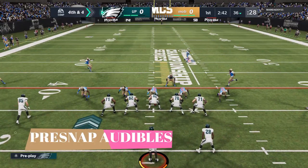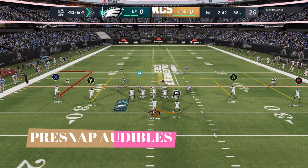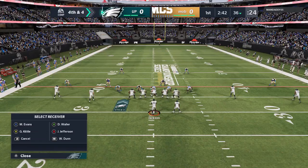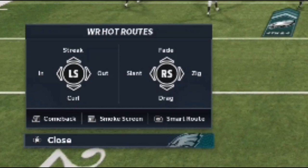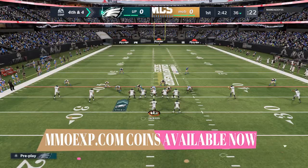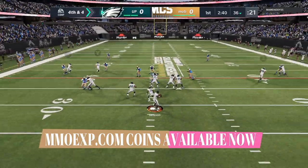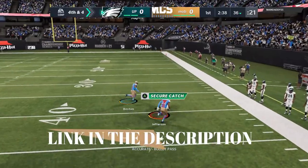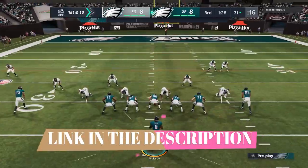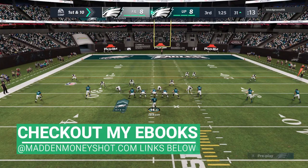The first tip is pre-snap audibles. If you want to do an audible to a specific receiver, you just hit Y or triangle, then it'll bring up the receivers. You choose which receiver you want and it'll bring up your hot routes — basically the function you select to make that receiver run a specific route. In a simple cover two beater like we have here, just putting that receiver on a flat is going to get the trick done. Pretty much every play you're going to have to do something like this, especially if you purchase an e-book of mine.